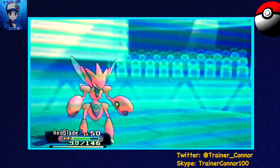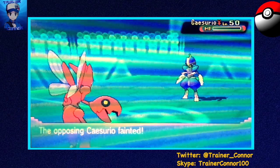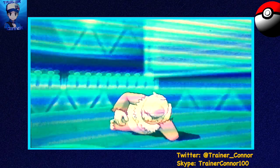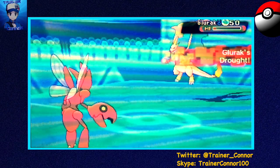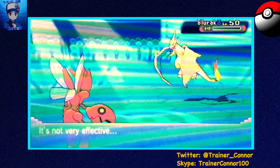We play some mind games with Bisharp. He goes for Sucker Punch, which is a priority move, but I go first because Scizor is faster than Bisharp — my priority move goes first. So we take care of Bisharp. And let me tell you, Bullet Punch has been doing some major work against this entire team. We take care of Slaking too because of priority. It kind of shows you how powerful Choice Band Scizor really is. It was a fun match.